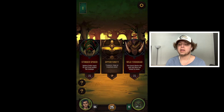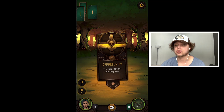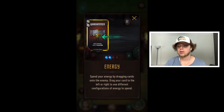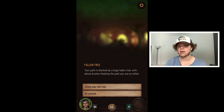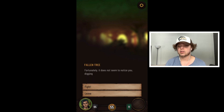Now we have a gray mana — you can use any colors towards it, consider it like attacks that any class can use. We killed it — victory! Here we are, we get to make choices in between encounters, just like you've seen in other deck building games. Let's see: 'Treasure traps — treasury awaits, you spot something in the shadows.' We found gold. Let's climb over the tree — unfortunately it does not seem to notice you. Let's fight it!